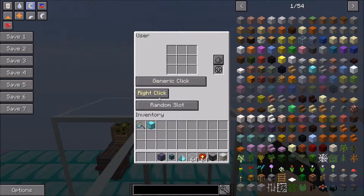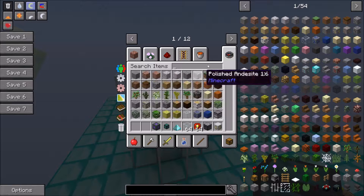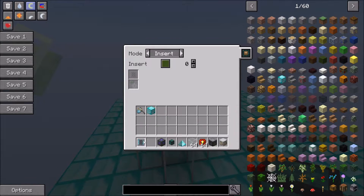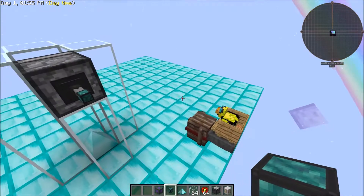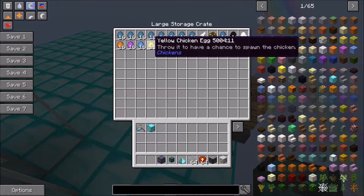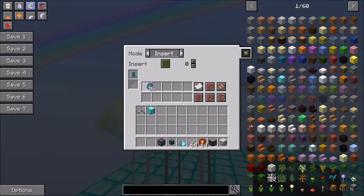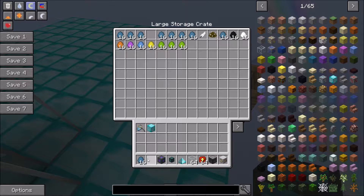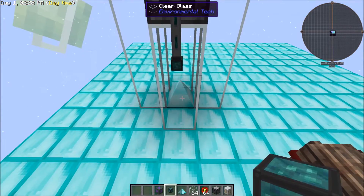When you set this up, just leave it as generic, click right-click random slot, and set it to always on. Then we're going to attach an item conduit onto this, and we're going to want to filter it. We'll grab an advanced item filter, put that in there, and set it to ignore metadata and ignore NBT data. Because all the eggs have the same primary data but are differentiated, you want to tell it to ignore that data. We'll grab the cyan chicken egg and say you can insert that — that's going to allow all the different breeds of chicken eggs to be inserted into this mechanical user.